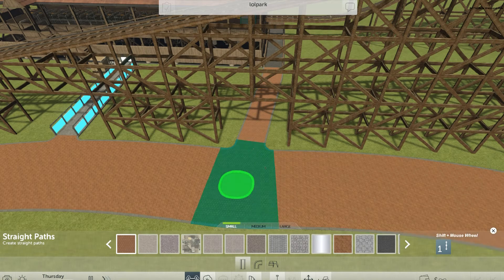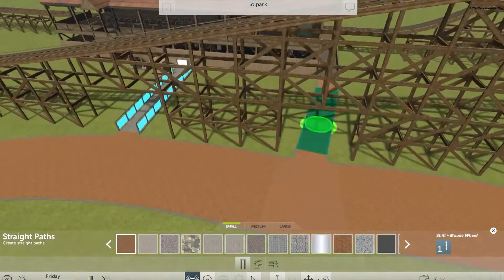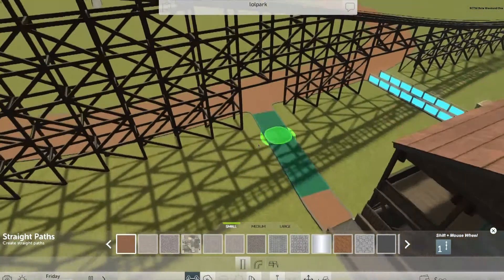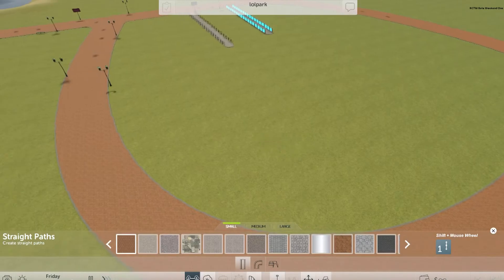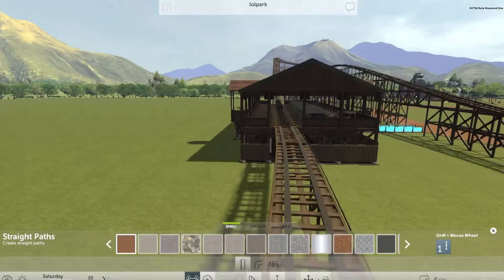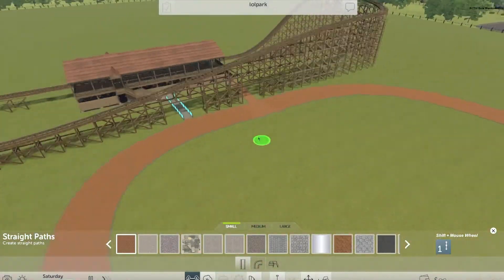I'm a bit worried about the snapping feature because when placing paths, it snaps to off angles instead of allowing you to go straight. I really doubt they have any way to disable it at the moment. But so far it looks like a fun game.